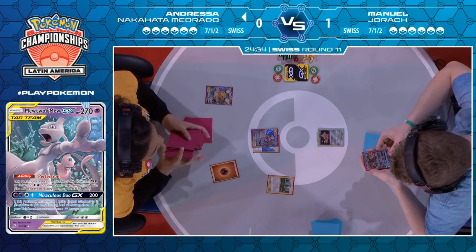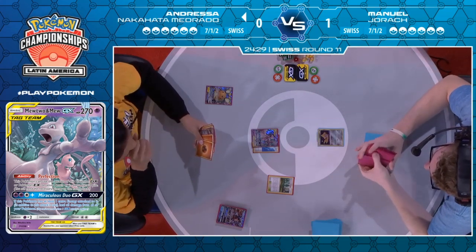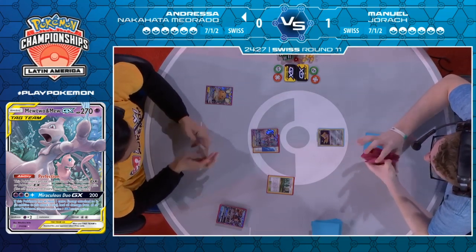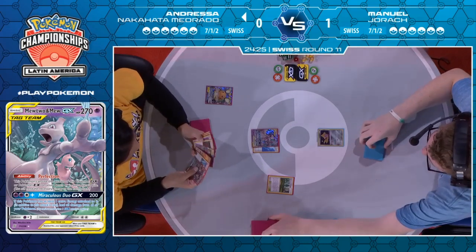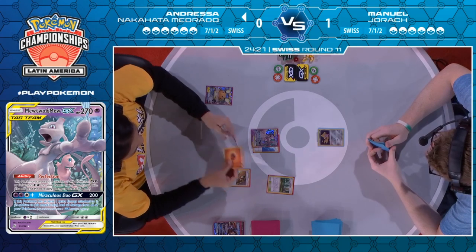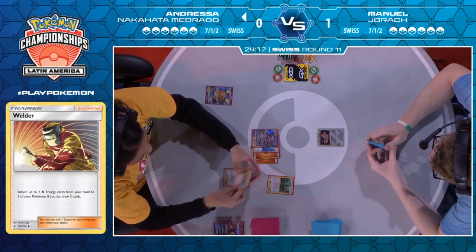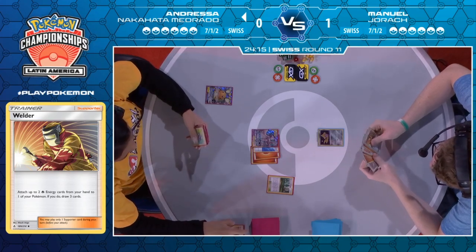She has two Welders! That's not happening anytime soon. But the thing that matters the most is she does have the Welder with two fire energy, so this is an immensely stronger start than she had in Game 1. One, two, and three — she finds a Dedenne as well. Yeah, she is absolutely sorted. She also has a Giant Hearth. So on following turns, if the stadium sticks, she could find Psychic, use Giant Hearth, find two Fires, Welder, and then all she needs is Espeon Deoxys and she's running over Pidgeys.